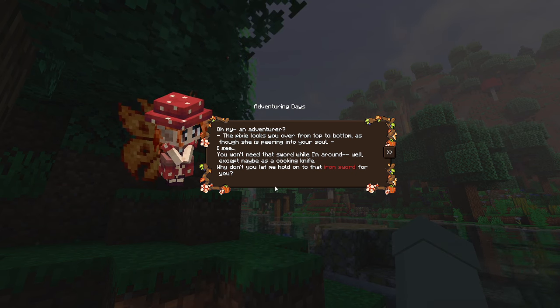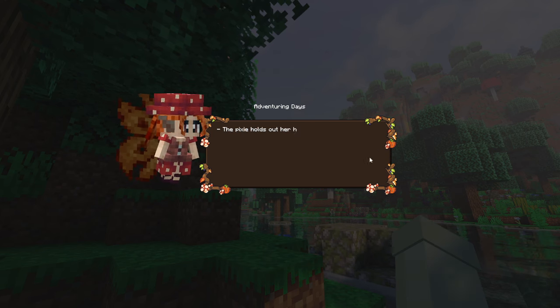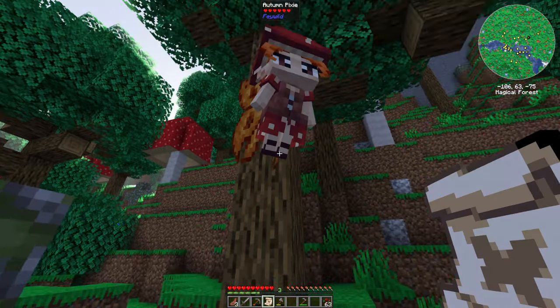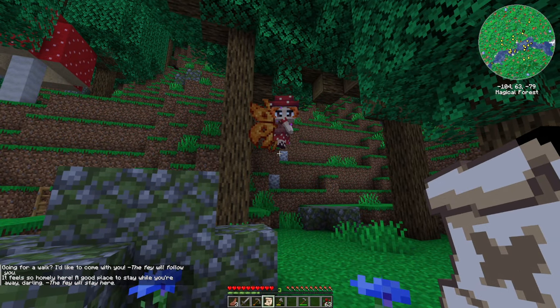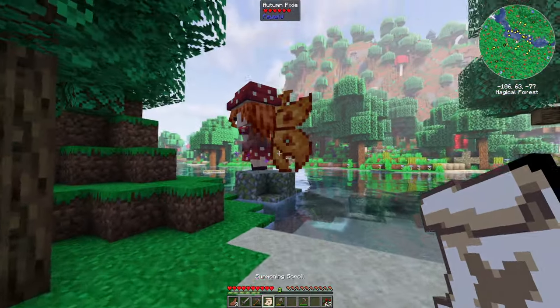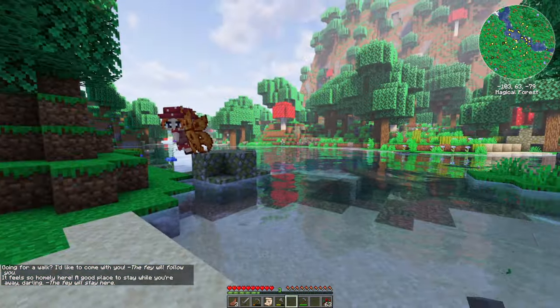'I see - you won't need that sword while I'm around, well except maybe as a cooking knife. Why don't you let me hold onto that iron sword for you?' I don't have an iron sword! 'Somehow you feel tempted to give up your adventuring days and stay in her warm embrace. Don't worry, I'll protect you from now on. Gift your pixie an iron sword.' The fae will follow you. There's a home here, a good place to stay while you're away. Okay, she's gonna stay here.